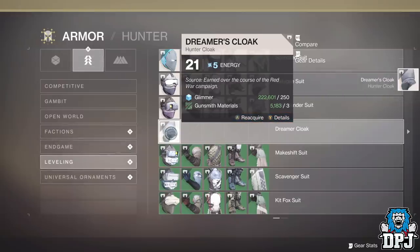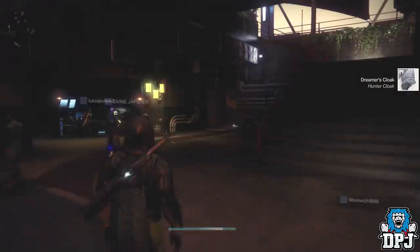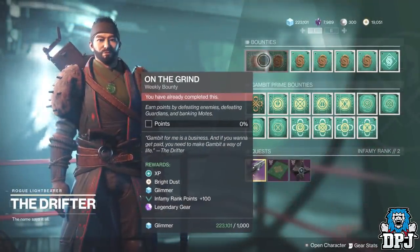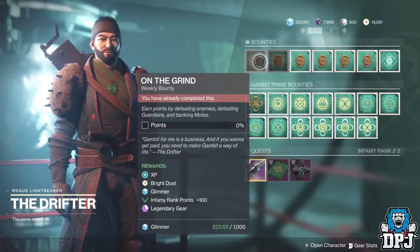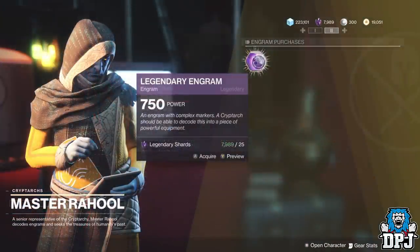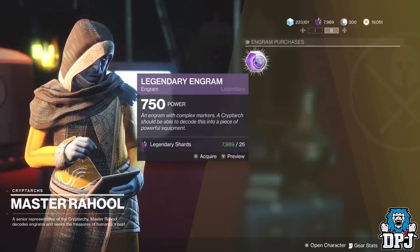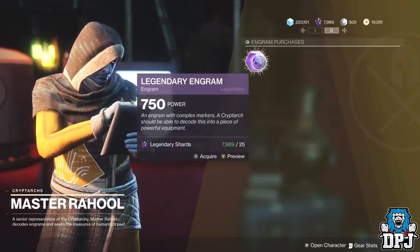You can also earn 750 gear by doing the 2 Gambit bounties which reward legendaries — these can drop multiple pieces of gear at the same time. Also, the Cryptarch sells 750 legendary engrams too, so use and abuse him.